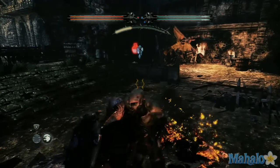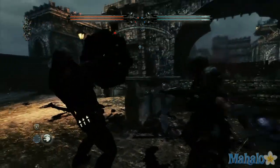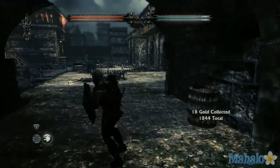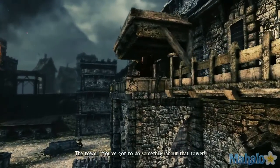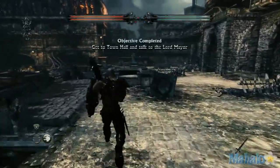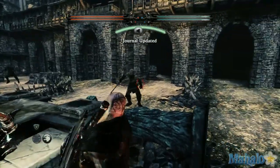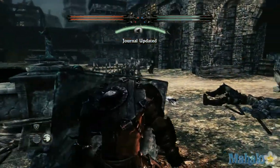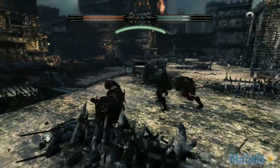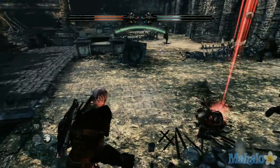Get out of here! There's courage! The tower — you've got to do something about that tower! The ballista — use it to take out the tower!